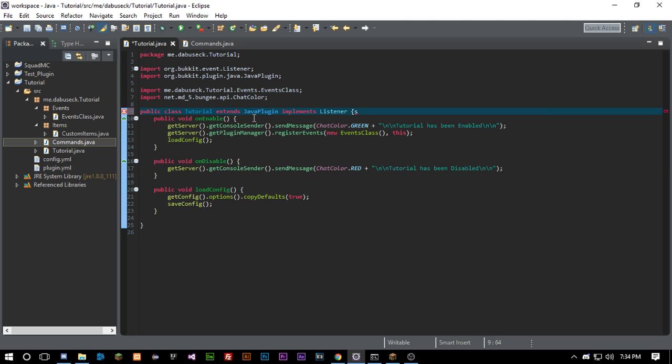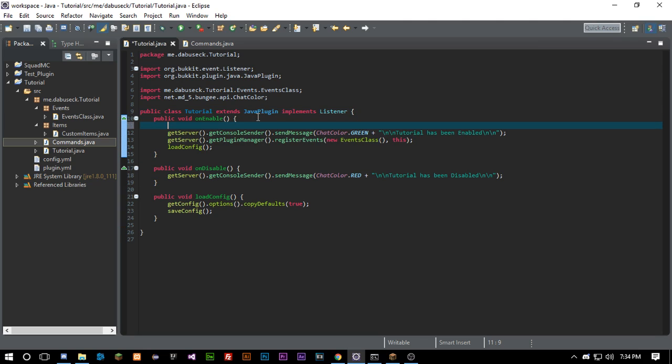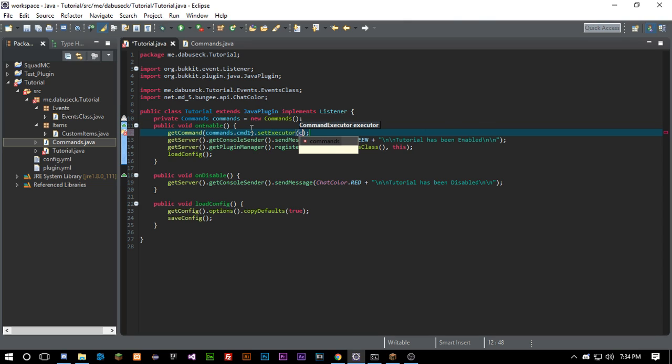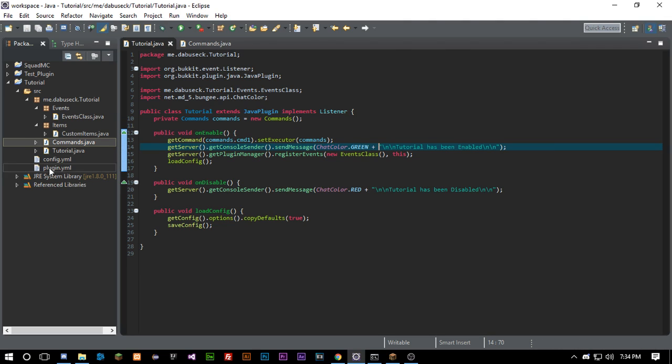Next, we need to register the command. We'll create a private Commands instance — 'commands = new Commands()' — and then call getCommand(cmd1).setExecutor(commands). Now our command is registered through code, but we also need to head over to our plugin.yml and add it there.